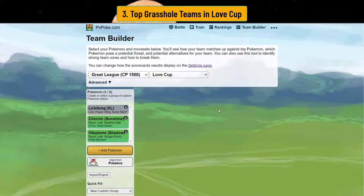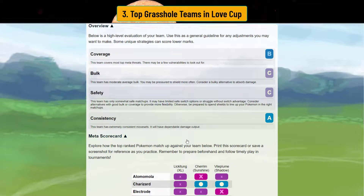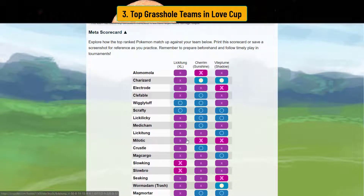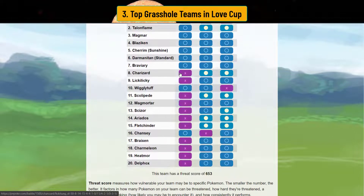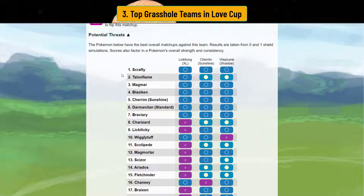This third team is arguably the most powerful — Lickilicky XL is a monster. If you do have one, it's very good because you beat a lot of leads with Lickilicky XL. You beat Alomomola with a Power Whip, you also beat Charizard, Electrode, Clefable — except Wigglytuff and Scrafty. Lickilicky XL literally runs through a lot of things. Because it's so powerful, it has a pretty decent chance against the meta. Your potential threats are Scrafty, Talonflame, Blaziken, and other fire types, but you likely won't see Magmar or Blaziken. Talonflame and Wigglytuff are probably the biggest patterns you'll see, but Lickilicky XL does very well otherwise.